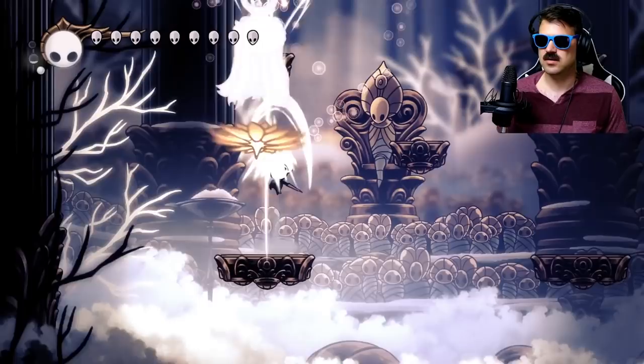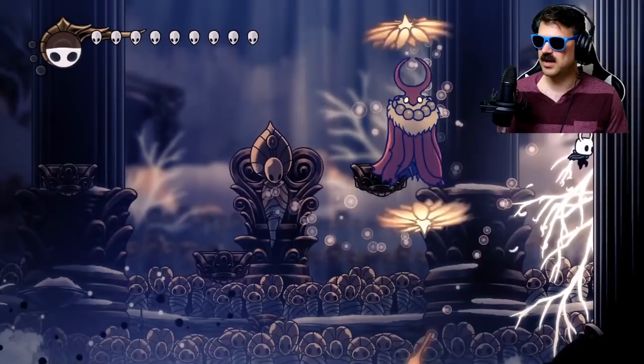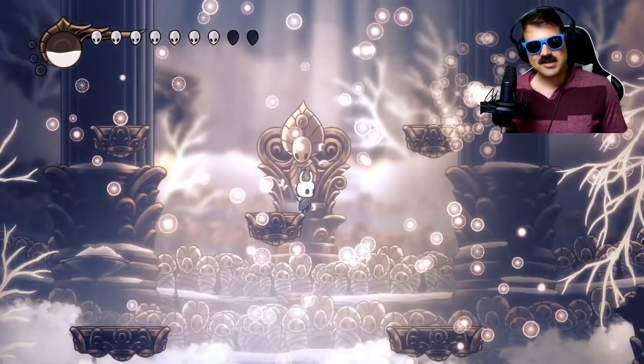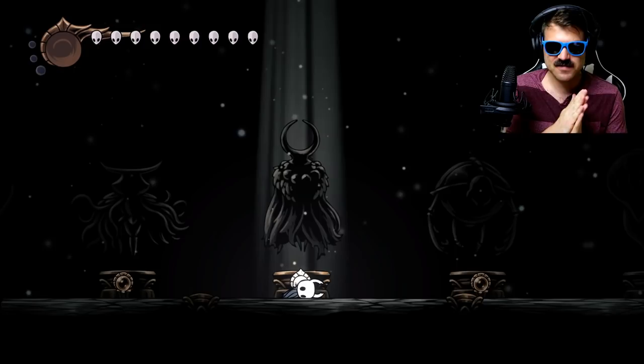I wasn't keeping track of where the dream shield was. So now he's got two and he's right above me — that would have been a decent spot to do the abyss shriek. But we're just looking for openings. We're going to get an abyss shriek right here and he's done just like that. Just a little bit of practice. I don't know how many times that was, but taking only one hit — I'll take it.